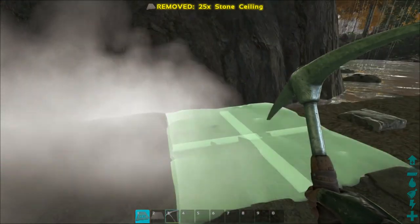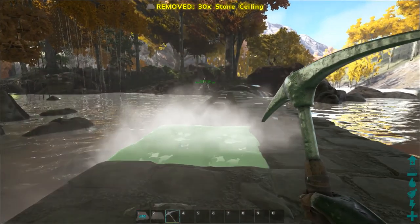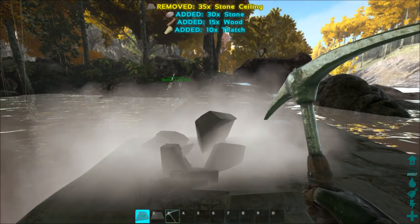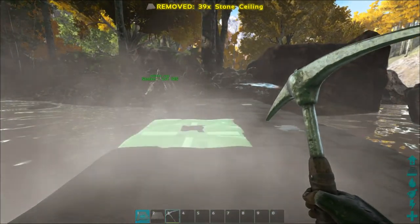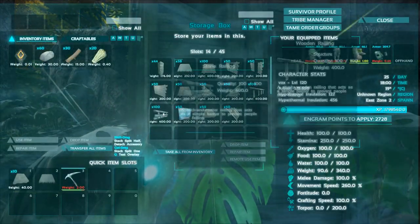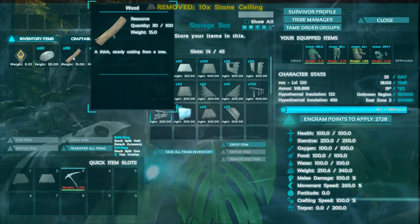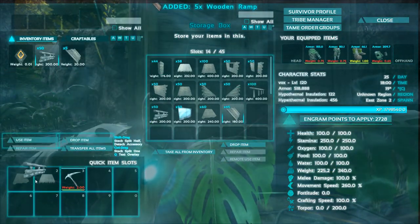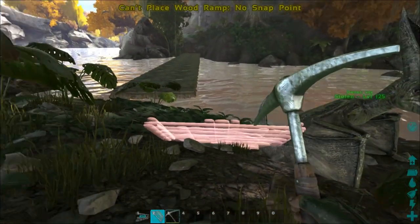It would have been easier if the actual bridge itself was this quick to build — the video would probably only be five minutes. This smoke actually really gets in your way. Now we need some stone fence railings — not fence foundations, that's what they used to be. We'll try getting these in. I didn't think these would fit — I knew that would happen.